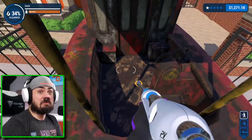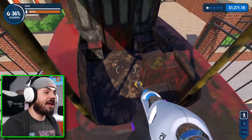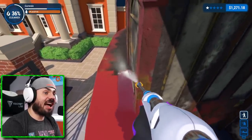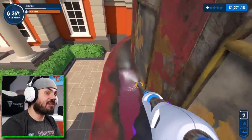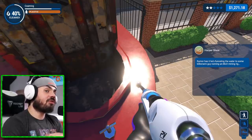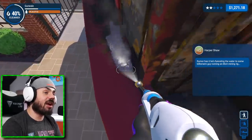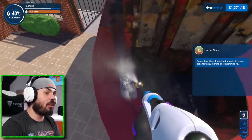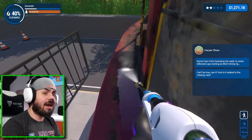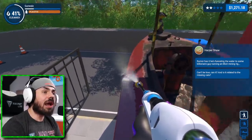Okay, we need to get up on top of this boat. We need to start getting to the nitty gritty parts. It's disgusting. I'm going to work on the rim of the boat first, and then I'm going to gently and delicately make my way to the center there. I want to do the outside first and leave the inside for last. That's my plan here. All right, we got to read this — it says: rumor has it he's funneling water to some billionaire guy running an illicit mining rig. We need to figure out what's going on.